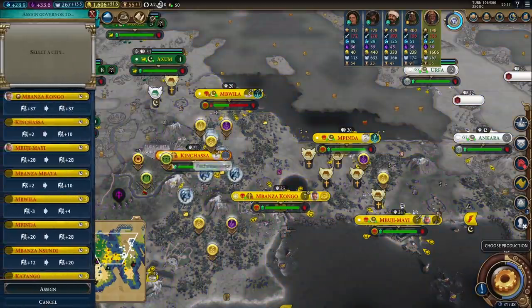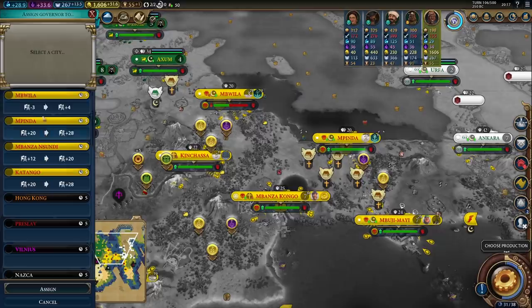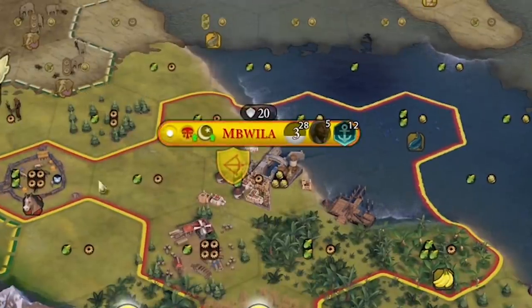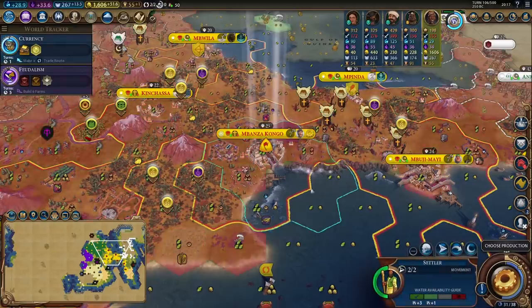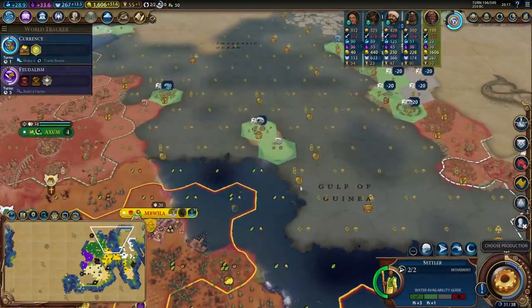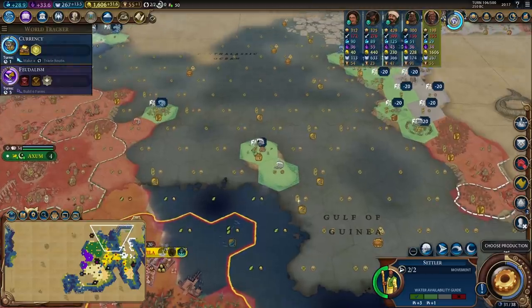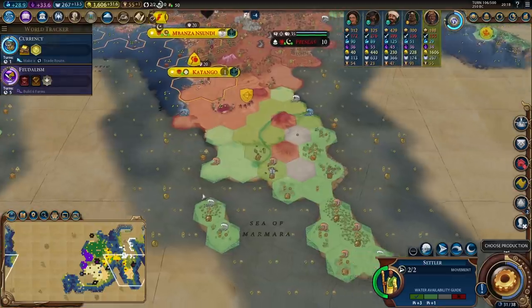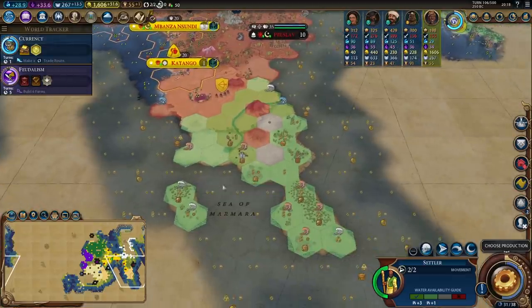Let's appoint Amani. I eventually want to put Amani into Nazca but I need her as a loyalty stick in Mbwila for now - that'll keep this city from going into negative loyalty. Another settler finished in Abanza Congo. I'm really tempted to settle this meme city - I'd never really get much tourism off it but I would get a lot of gold. On the other hand I could keep settling south and make use of the good land down there.